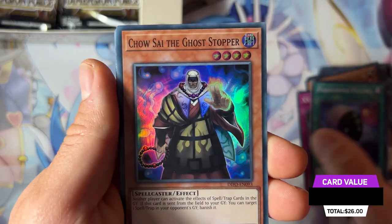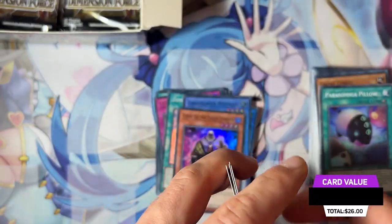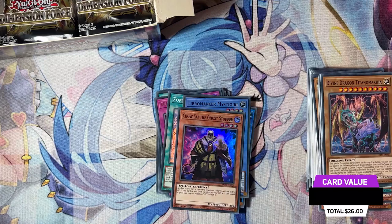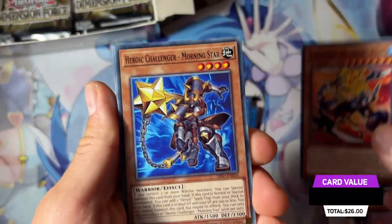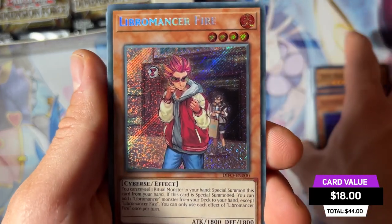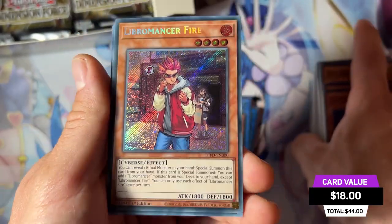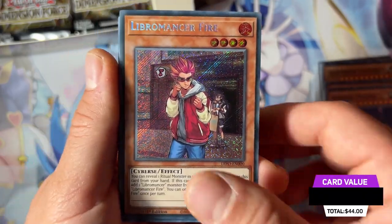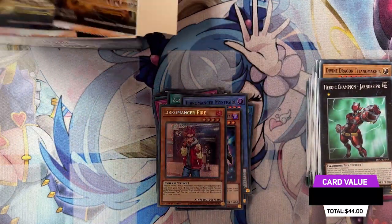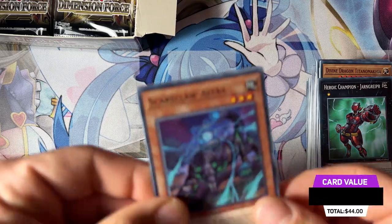We have a Chosai, Divine Dragon. A few packs left — one secret rare and two ultra rares so far. Here we are with Libra Master Fire — very nice pull. It's a secret rare, not the most expensive one, but certainly a card we wanted for the Libra Master deck profile.